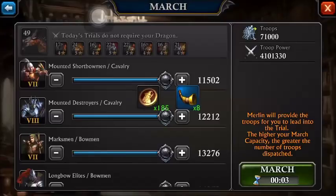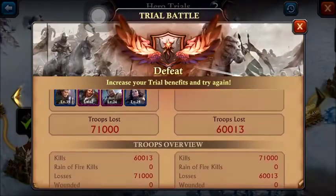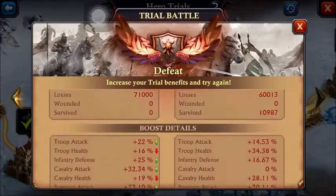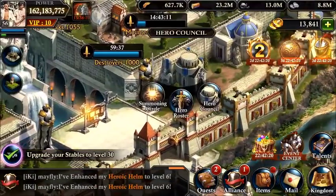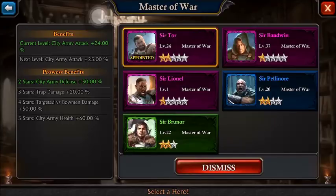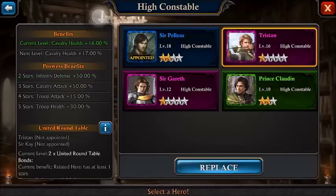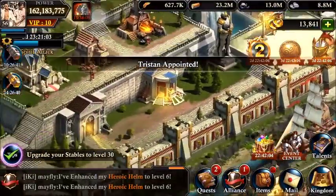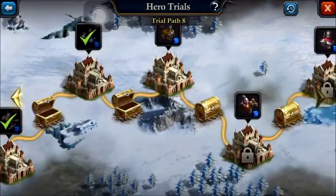We're on trial eight, getting eight horns per trial — that's actually going to add up very fast. With our basic old-school heroes we got to almost the end of trial path eight. The first new hero that was added was actually Tristan, so let's jump back and grab Tristan. We're going to move away from Peleus and try to see how much further we can get with Tristan and the old heroes.